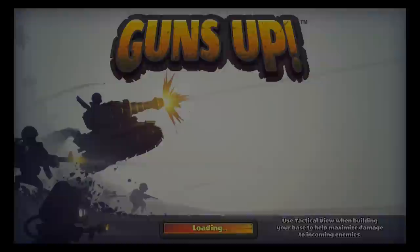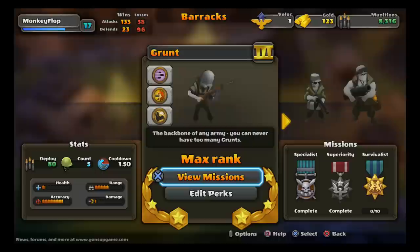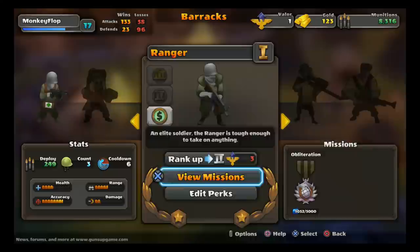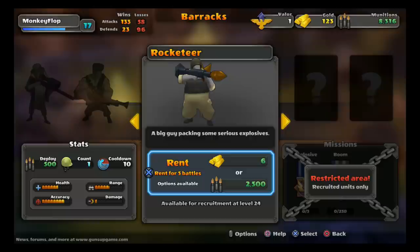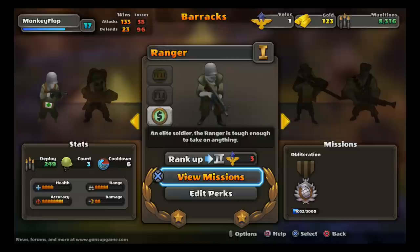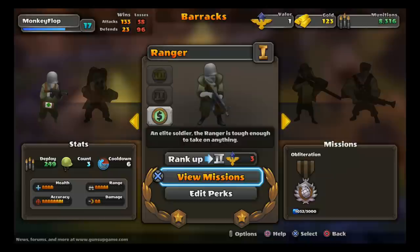You will earn valor, and I definitely recommend saving it to upgrade your characters as you see fit. I didn't know that in the beginning, so I upgraded the grunt — I probably would have saved it for the medic and ranger instead. I chose the medic and ranger because they don't cost as much as the flamer, sniper, machine gunner, or rocketeer. Right now I can only rent the rocketeer and machine gunner because I'm not level 20 or 24 yet. If you're spending gold, I'd recommend the ranger and medic.